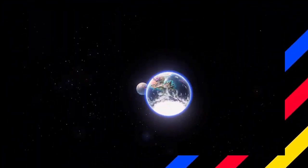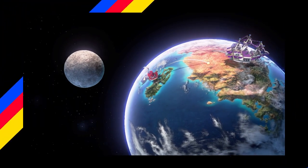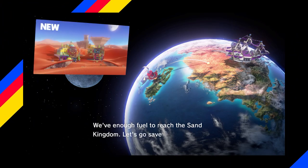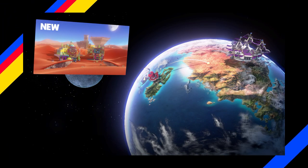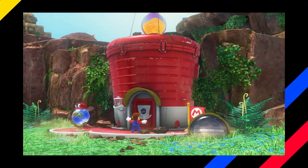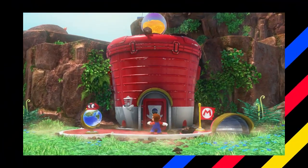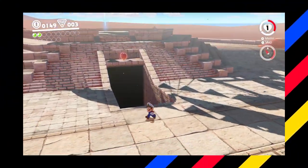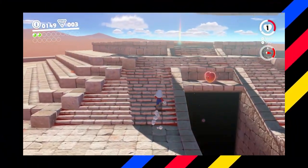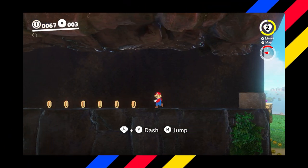Something else in this game that's pretty good is that progression is linear, but also it isn't. As you go from kingdom to kingdom, the order you access the kingdoms in is in a fixed order with some exceptions. Where it gets a little nonlinear are the moons inside the kingdom, which is kind of why I like moons so much — because you can get them in whatever order you want.